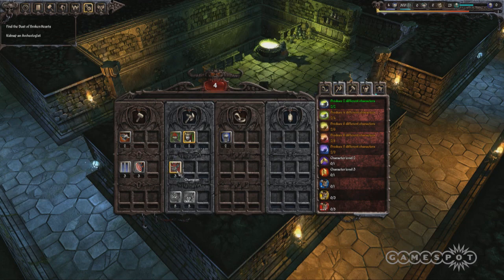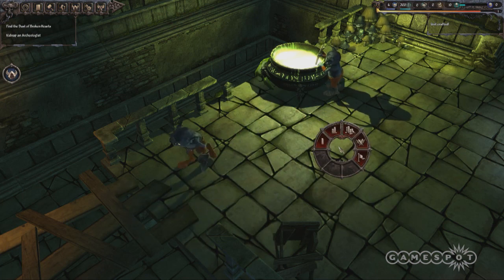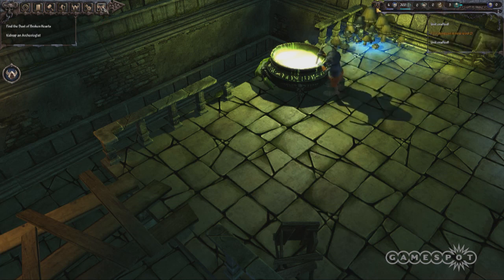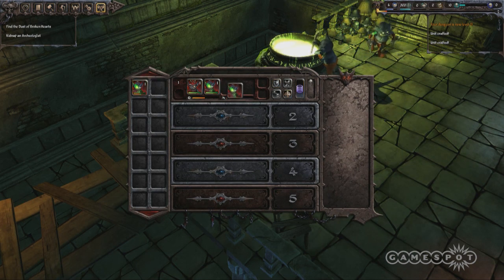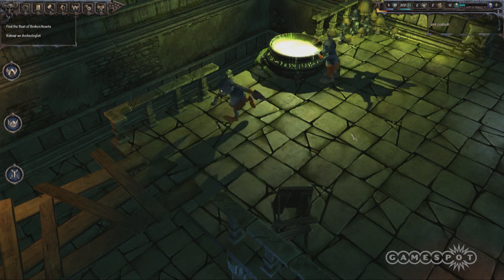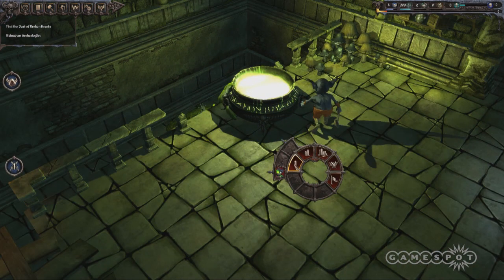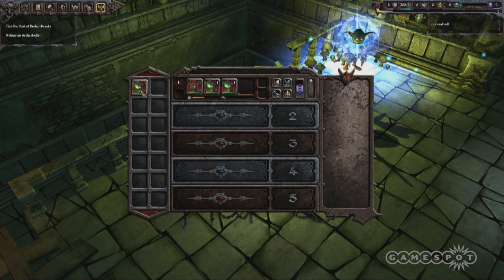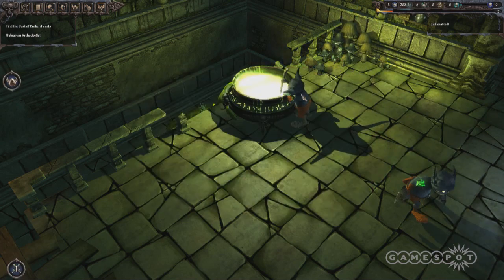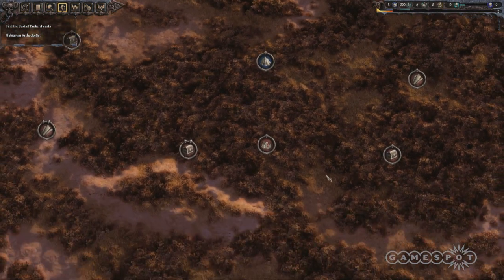I'm going to unlock that little guy here so I can summon more units. I don't have enough mushrooms right now. I'm creating squads — I need to find an archaeologist to help me find the clues for the Dust of Broken Hearts in this scenario. So I'm going to send that squad on a raid, which is another way to get to the outside world. I'll teleport them to the dungeon entrance, go to the world map — that's the dungeon, and that's the archaeologist's dig site — and assign my squad to send them there.